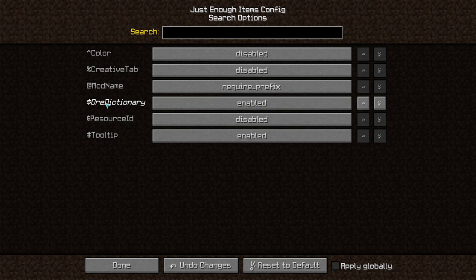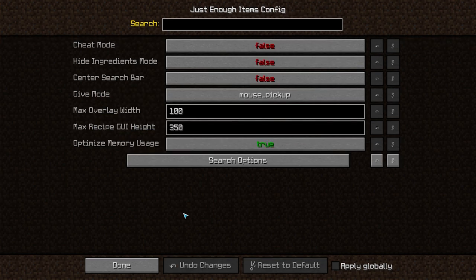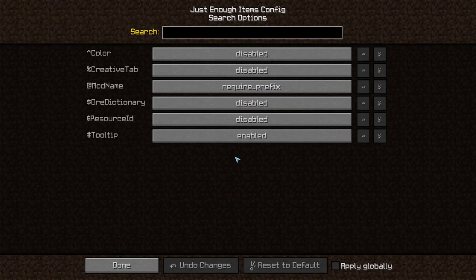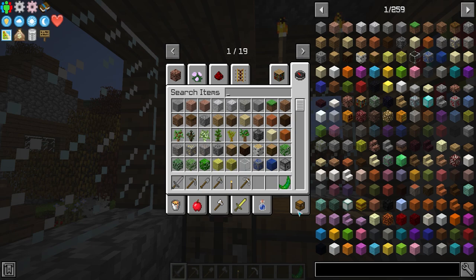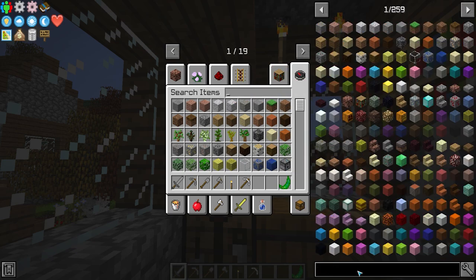To use these special search prefixes, you enable them in the settings. The beginning character shown is what you use in order to search. For example, if we type the ore dictionary prefix and then 'or,' here are all your ores — everything you can find underground. It's a ridiculous list. You're never going to remember what they all are, and you don't have to. That's what the JEI is here for — it remembers all the items so you don't have to.